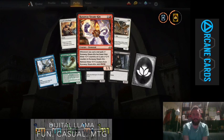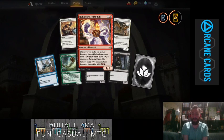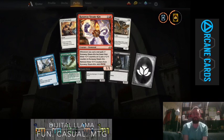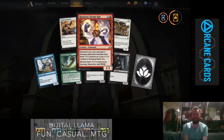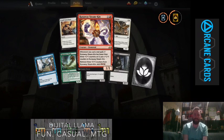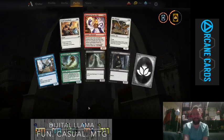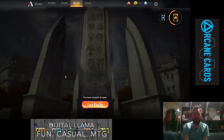Finally, Runaway Steam-Kin — this card looks really fun. 2 mana, 1/1 — whenever you cast a red spell, if it has fewer than 3 counters on it you put a +1/+1 counter on it, and you can remove 3 counters to get some mana. That is really good for red. And that's all of the packs opened.